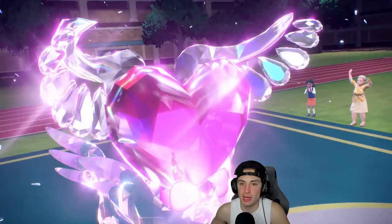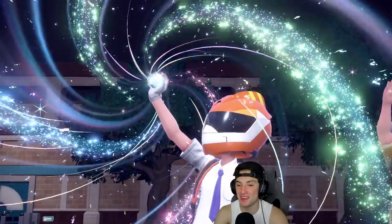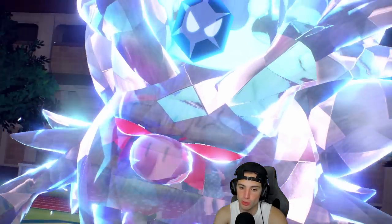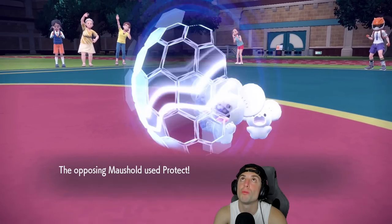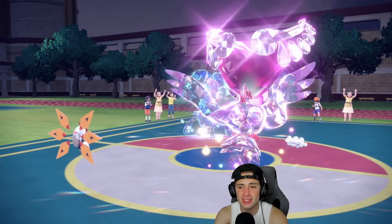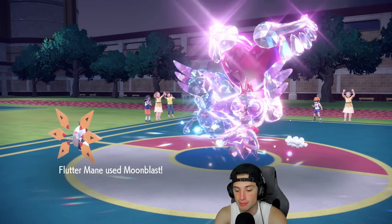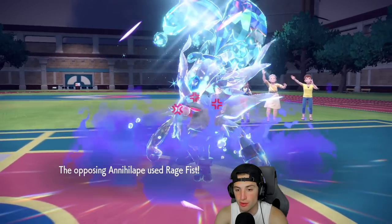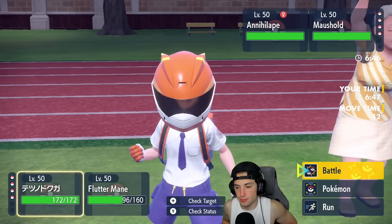I Terastallize right now — I want to get rid of Moushold so I can Shadow Ball Annihilape without Follow Me interference. Here comes the Fire Tera! He probably thought we went for Gleam, but we went Moonblast. He ends up going Water Tera. I have Discharge which I like. Moushold protects — that's an elite protect, it gets off a free Bulk Up.